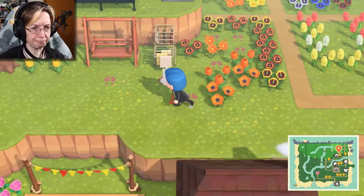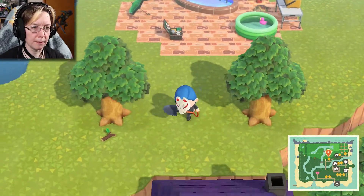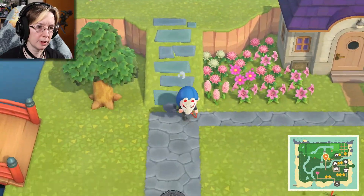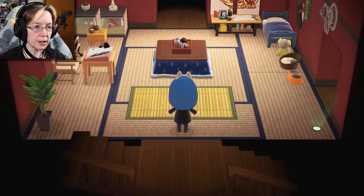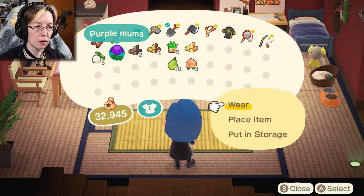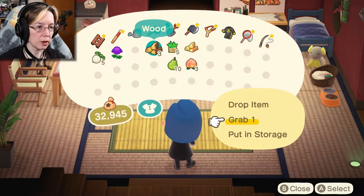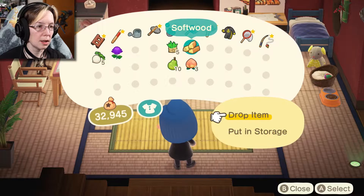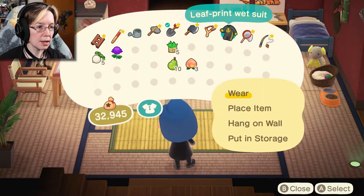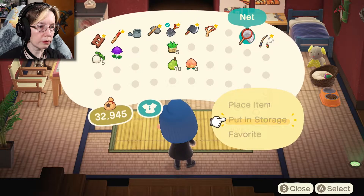First things first, we got to dump all the crap I don't need out of my inventory. So we'll go back to my house and do that. Junk in my inventory — I suppose I could just sell those. We can put those in storage, and those in storage. We'll just sell the weeds, and I don't need this right now. I don't need the net — we're going to put it in storage for now anyway.